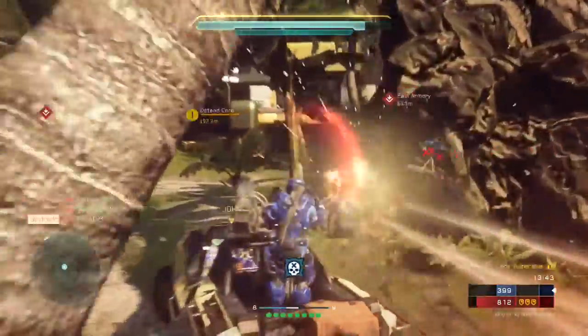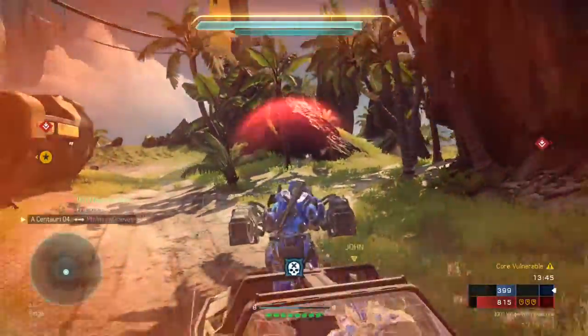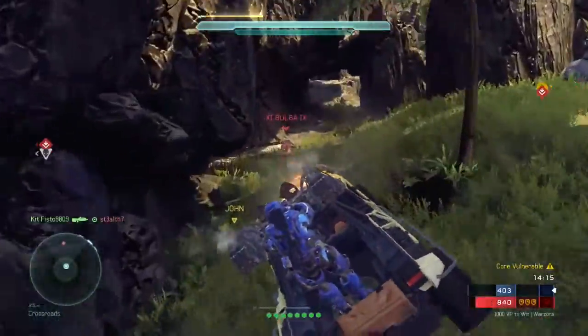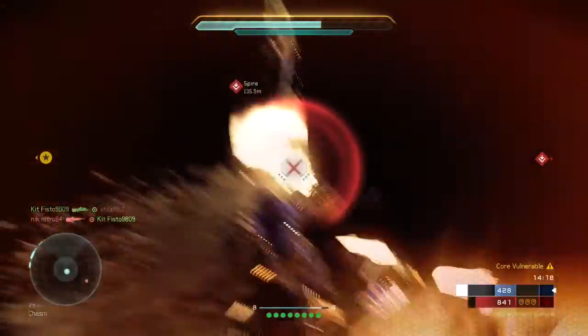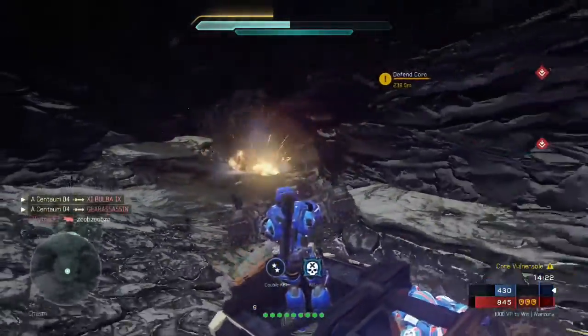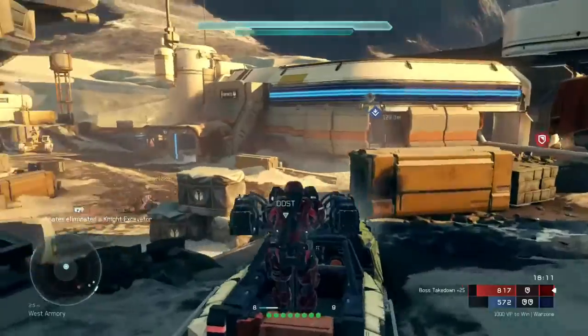When you actually sit in this thing and shoot it, you can just feel how powerful the rockets are. You can see how fast it actually kills — when you hit them with a direct missile it's like bam, they're gone already. It also has a faster reload time, so you can shoot the rockets a little bit faster compared to just the basic rocket warthog.